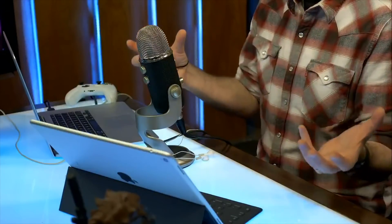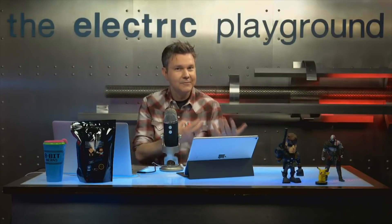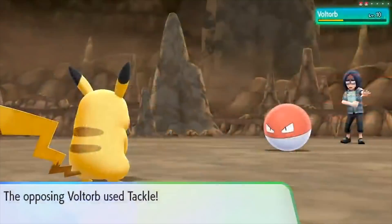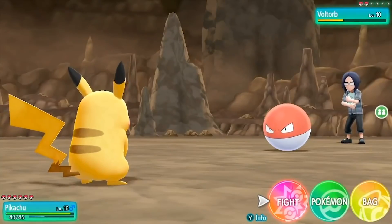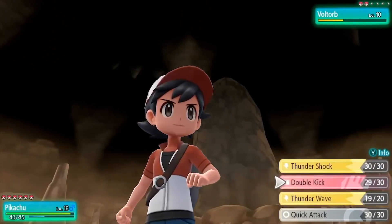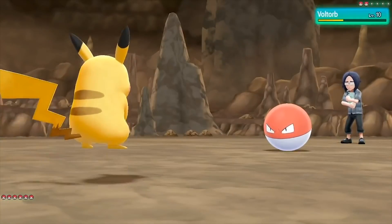You can take Poke creatures out and they walk around with you — I had Pikachu on my shoulder. You can interact with Pikachu so he falls in love with you a little bit, which is really sweet. You feed him little fruits, pat him on the head, and you can dress up Pikachu in outfits you collect so you can coordinate with each other. It's just darn cute and it really does charm you.